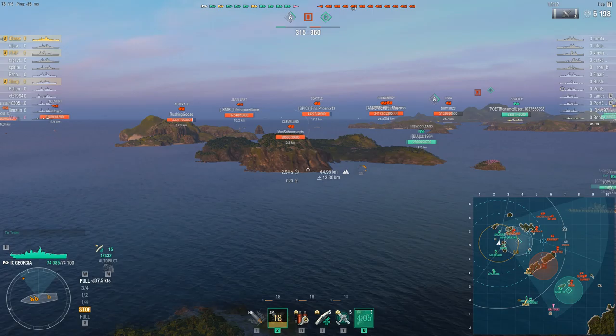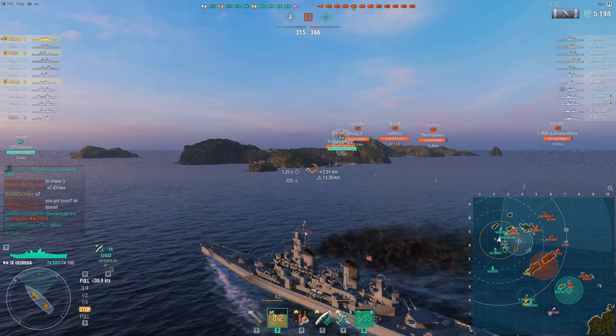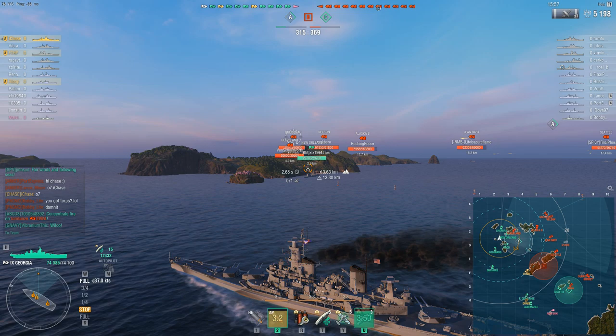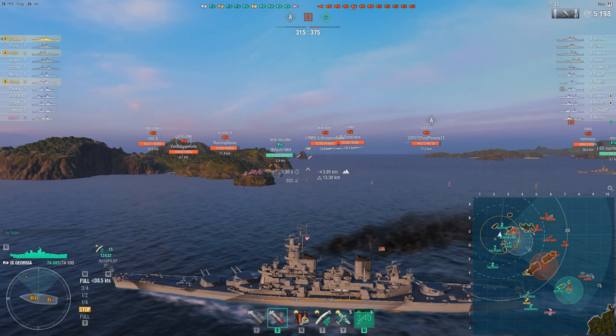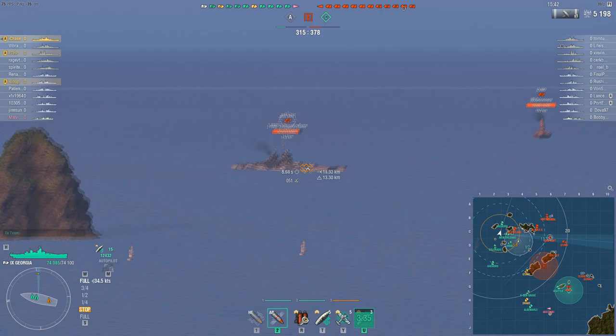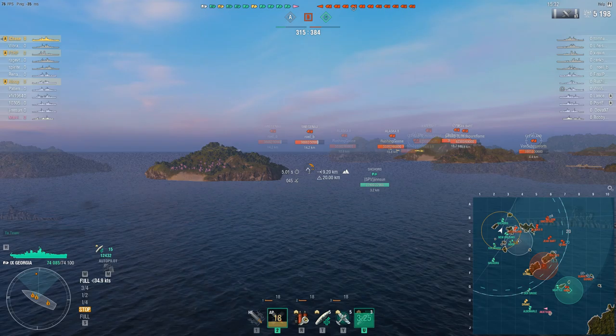I'll push up quite aggressively, keeping an eye out for where enemy ships are. To the north right now there's only really a Gneisenau, a Nelson — nothing else is really up north. There's an Alaska and just one Cleveland, so this is a pretty good weakness in the enemy lines for me to exploit. I'll try to do so, pushing aggressively in the Georgia because I can see there's a hole to exploit.